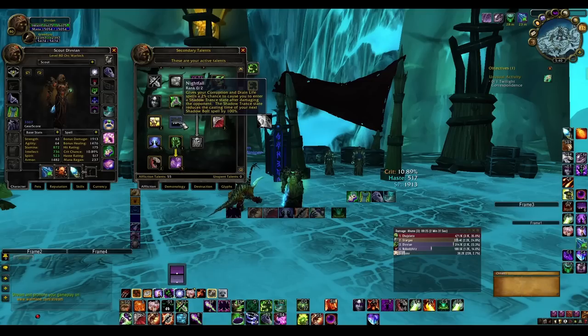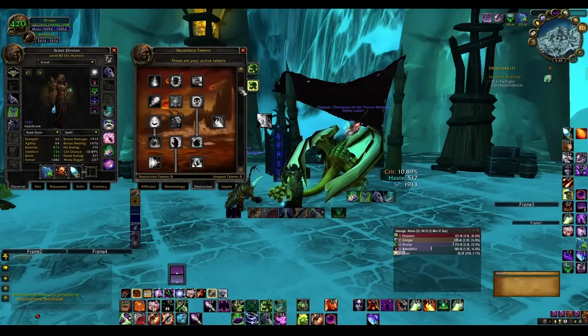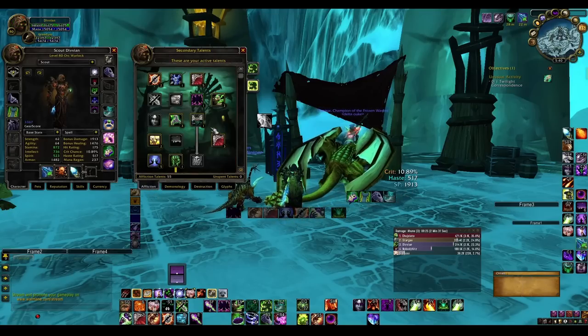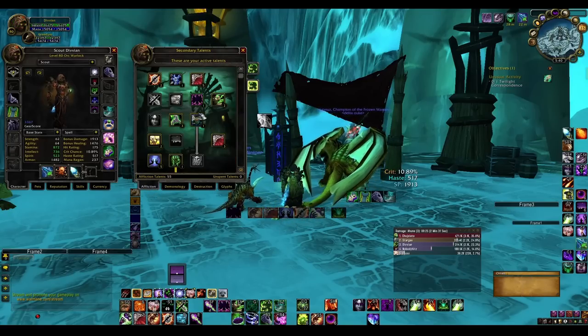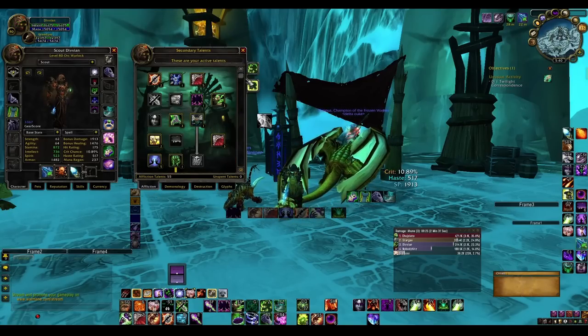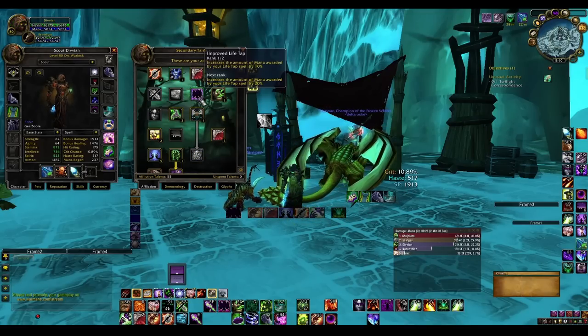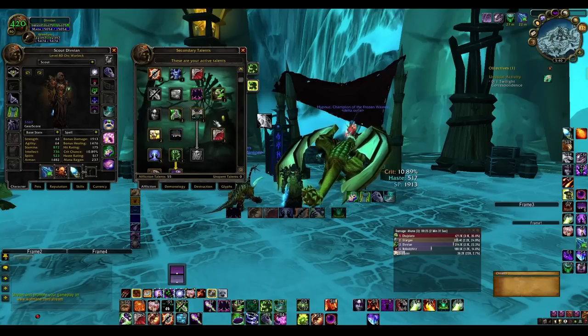The reason I don't usually spec Nightfall is it has a terrible proc chance, and Shadow Bolt is generally super high mana consumption without doing a lot of damage in this spec since you're not going into the Destruction tree — no Ruin, none of the stuff that makes Shadow Bolt good. I usually skip that talent and pick up maybe one point in Nightfall.